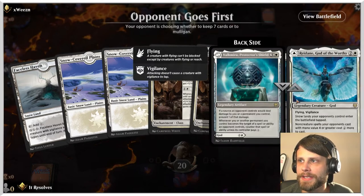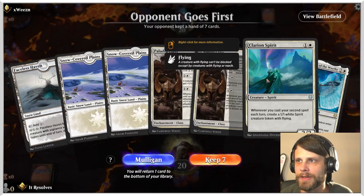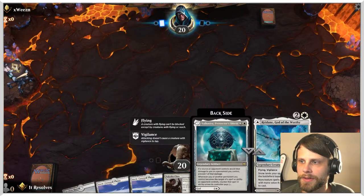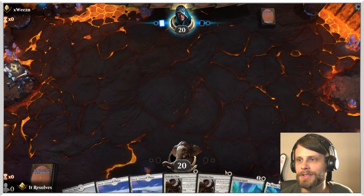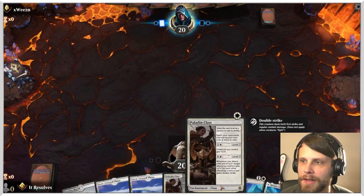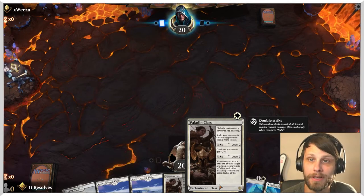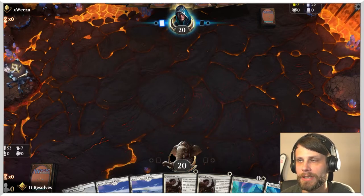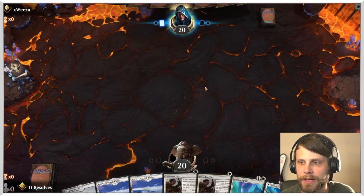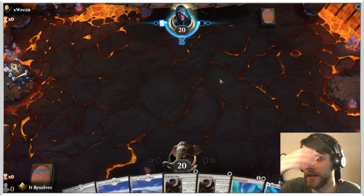Here we are for game number one. This is a pretty solid hand — we've got Paladin Class, which is very, very strong. We've also got a Clarion Spirit for turn two, and then maybe we can double up on turn three or play Reidane, God of the Worthy. A very, very strong start. Paladin Class is just fantastic early gameplay — not only does it help stall the opponent a little bit, but getting that up to level two and even level three can really shut a game down quick. We do want to lean towards aggression as best we can, while being flexible depending on what we're against.